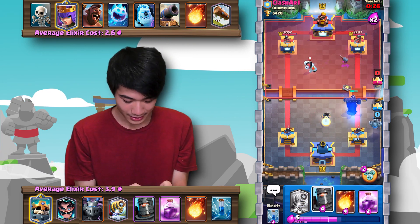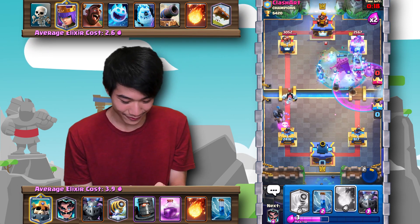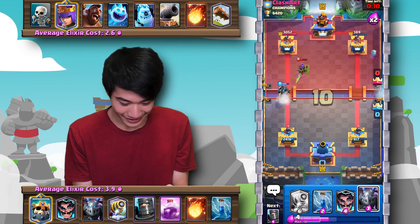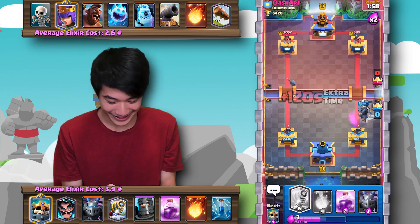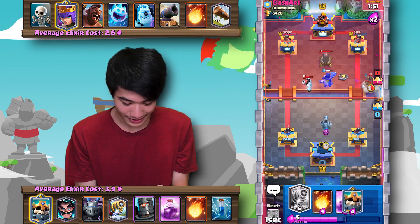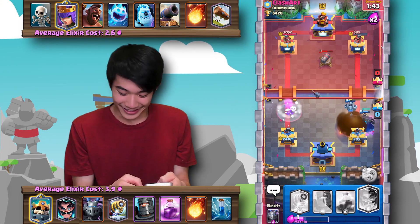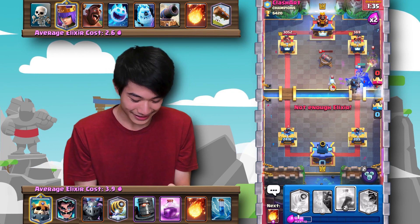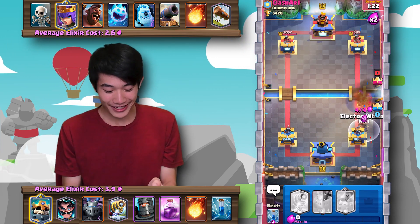Dark Prince here, I'll rage and then use the ability, hopefully this works out. Look at all these skeletons — oh my god, that got so much damage! Things are heating up again. You just have to get the Skeleton King down. All the hogs didn't get a hit. One last push — let's go with the Dark Prince and the Skeleton King ability and a rage spell. But all the skeletons are dead. Well played — I think I'm getting the hang of this a little bit more, but there's so much new gameplay that comes with these heroes.